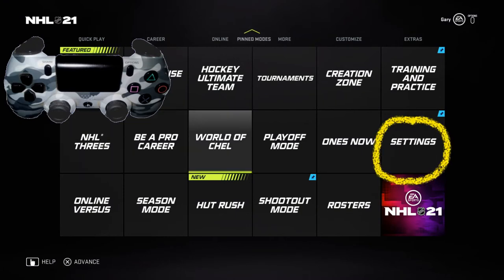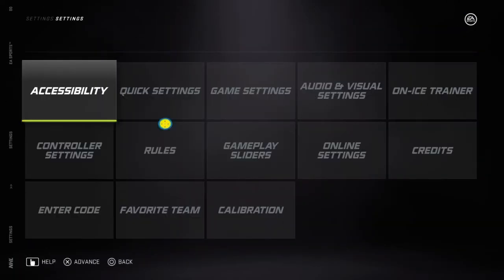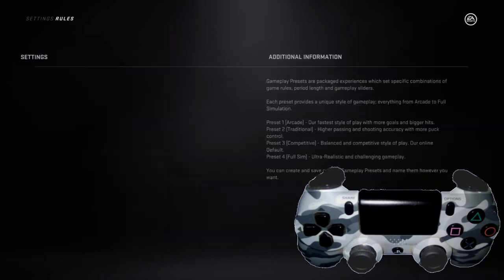There's a bunch of boxes — we're looking at this box right here. Once you have Settings selected, there's going to be a number of options that come up on the screen. We are looking for Rules; that's going to be different on each setup. We're going to want to hit X once we find Rules.